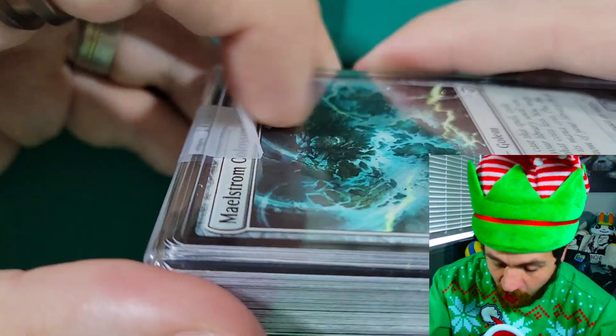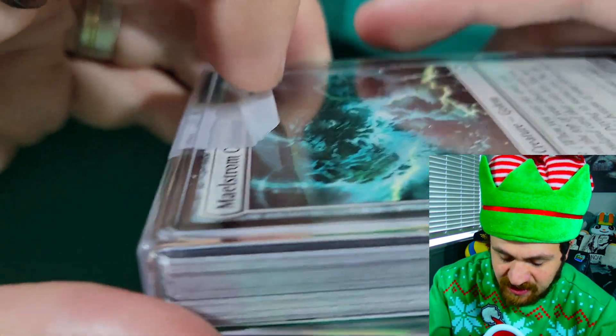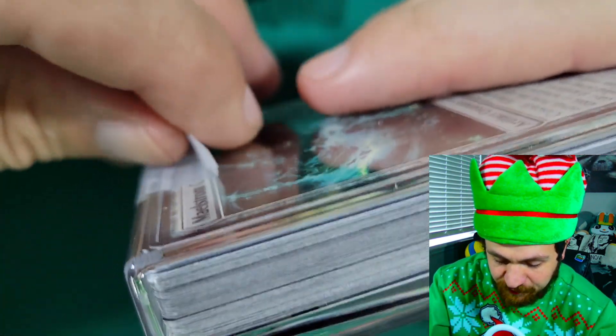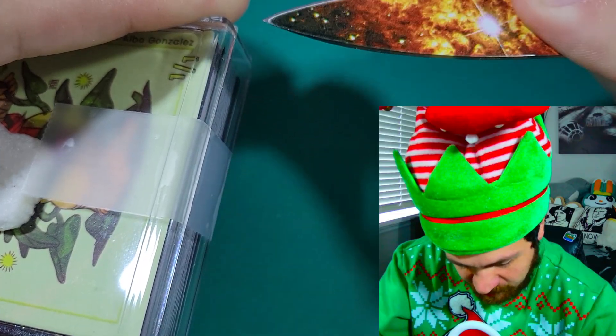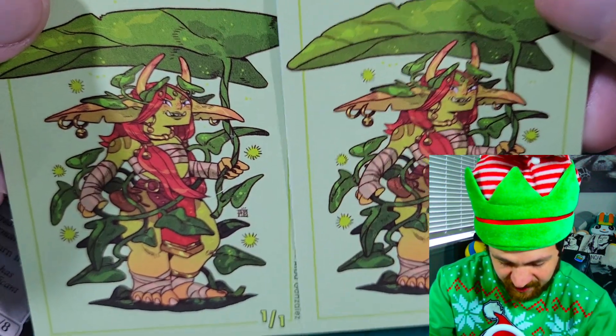Somebody in my previous video brought to my attention that apparently Card Kingdom folds their tape so you have easy flaps to just be able to pull this off. I didn't know that, but hopefully to trigger that person I'm just gonna keep cutting these open anyway. Oh look, they gave me two of the exact same tokens — it's Fiona from Trek.